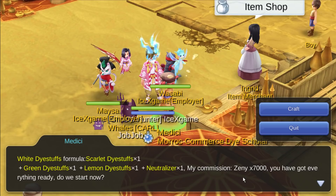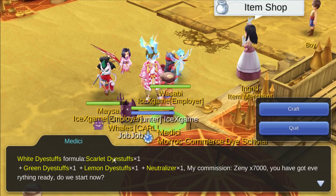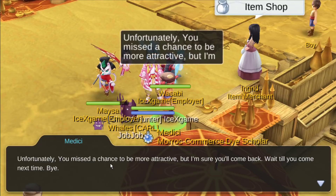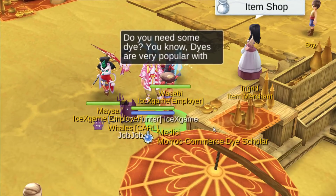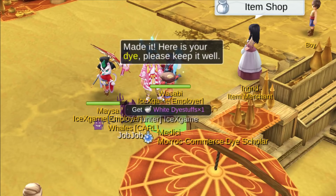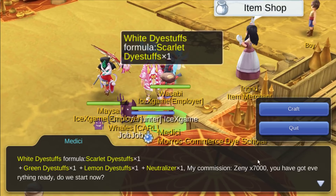If you sell it, we only get around 34k. For me I'm not going to upgrade my other shirts right now. For other colors — scarlet, green, and lemon — we can farm from a few maps, I'm going to show you. Let's make it. Right here — white dye.